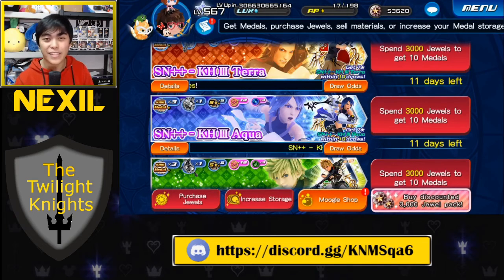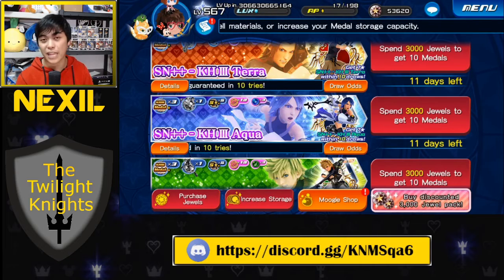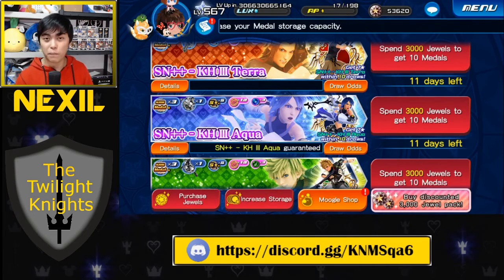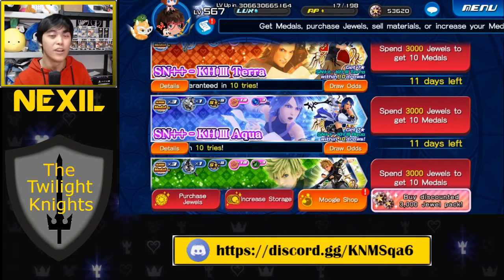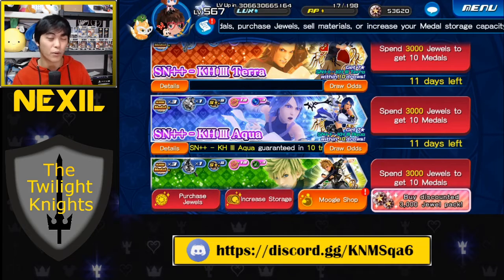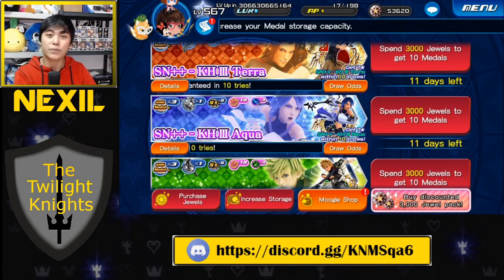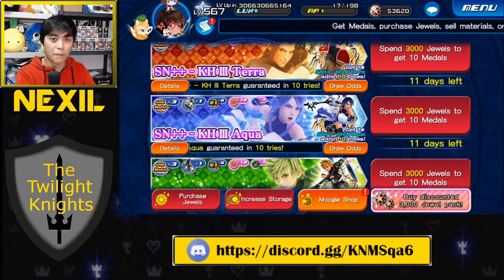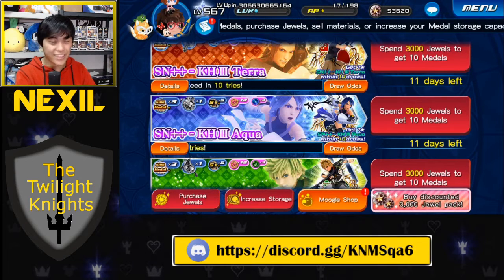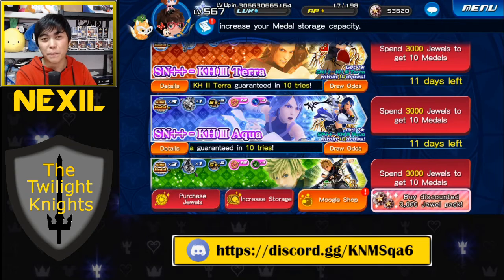Hey, what's up everybody? Nexel here. Today we are playing Kingdom Hearts Union Cross, and we're going to be talking about the three new banners that just came out last night for Supernova++: Kingdom Hearts 3 Terra, Kingdom Hearts 3 Ventus, and Kingdom Hearts 3 Aqua, which introduced the new Supernova Renew mechanic. We're going to talk about Supernova Renew, then the banner, then the medal, then the draw odds, and wrap it up with my final thoughts and whether or not I think you should be pulling for this banner.